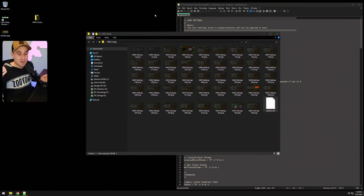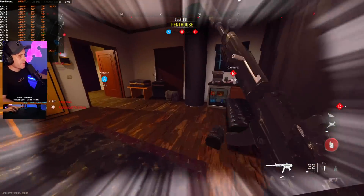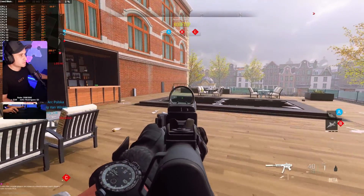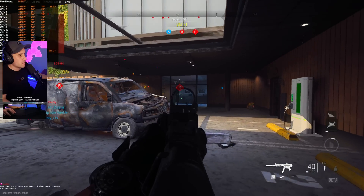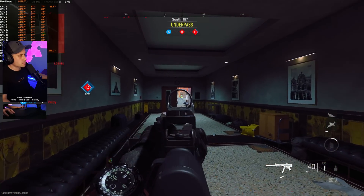Weirdly enough, I'm getting the same frames on the 6900 XT as the 3090. It wasn't a very good test — I'll be bringing out a more advanced video where I'll test frames, 1% lows, 0.1% lows, and actual throughput latency for each individual graphics setting, as well as quality and visibility. But I can't do that until the actual game releases and I have a more consistent test environment.